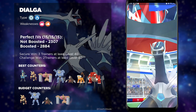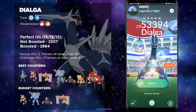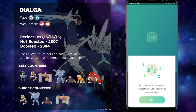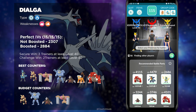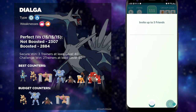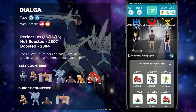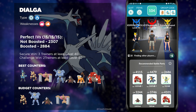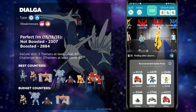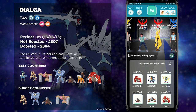Dialga is a Steel-type and a Dragon-type, which means it's going to resist other Dragon-types. It has that unique feature, considering that for most Dragon-types you would use other Dragon-types to defeat them. But when it comes to Dialga, that strategy will not work. Instead, you will want to use Pokémon that are really strong against Steel-types, like Fighting-types and Ground-types, because those are the Pokémon that will actually defeat this boss with ease.